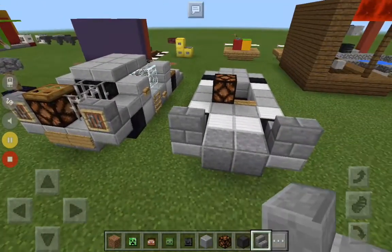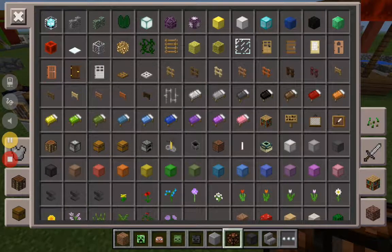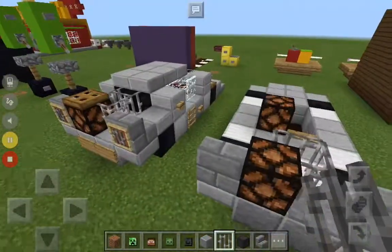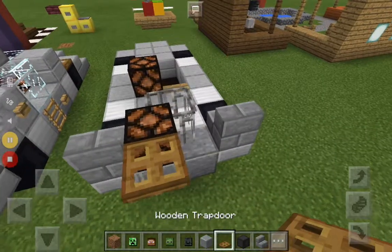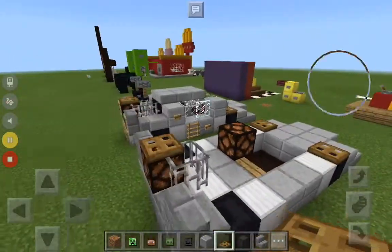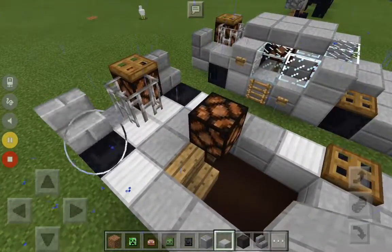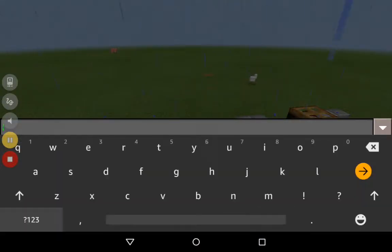Then place a redstone lamp again. Get iron bars — I was about to say iron fences — then get a trapdoor. Place it there, and there, boom. Then place your stone slabs like so. Oh, it's raining — I hate rain.